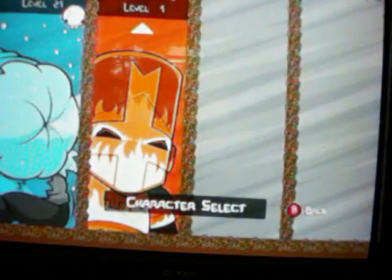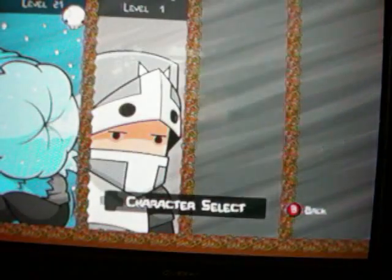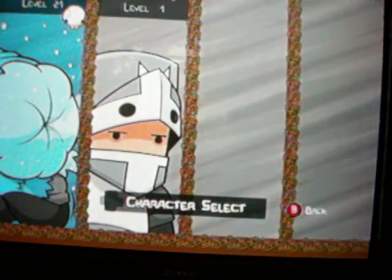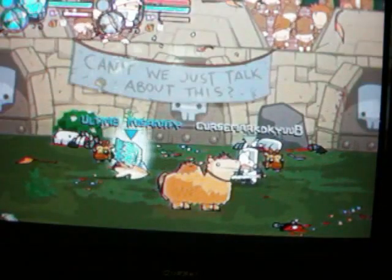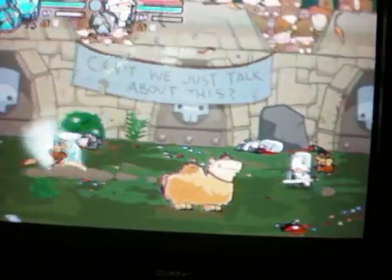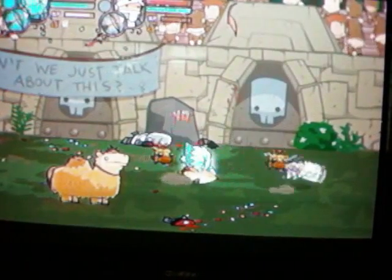Here's the Eskimo — this is another guy that comes with the DLC pack. I wouldn't recommend using him, because he's just like the Great Knight, except he doesn't unlock anyone when you beat the game with him, so don't bother. His projectile is snowballs — they don't freeze anyone, but the icicles do, so I think he's a watered-down version of the Blue Knight.